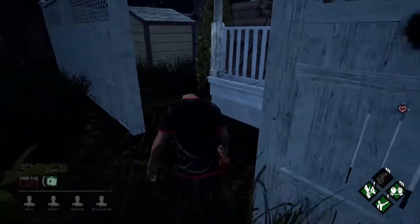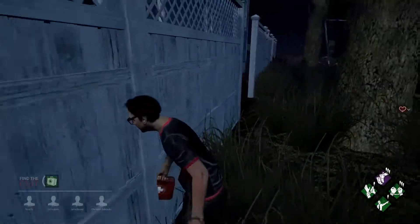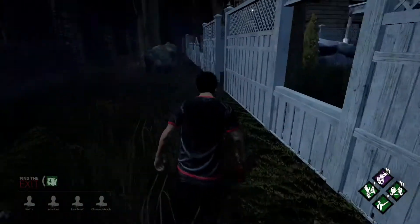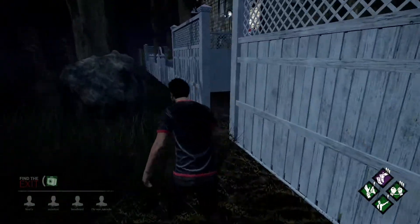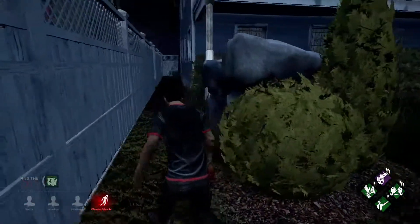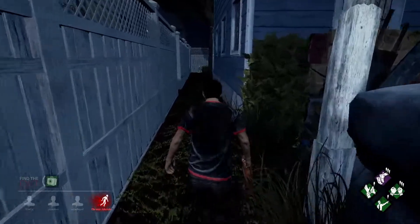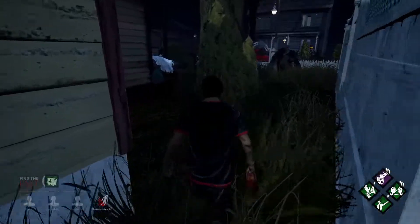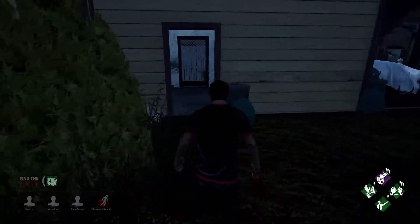Here I'm pretty sure the killer stopped chasing me because the gates got powered. Since I have not been injured yet, it's useless for him to chase me when he can put pressure on the exit gates. So you can see how you can use an area like this to kite a killer long enough to make them lose interest, or use it long enough that by the time you go down your team has finished the generators.